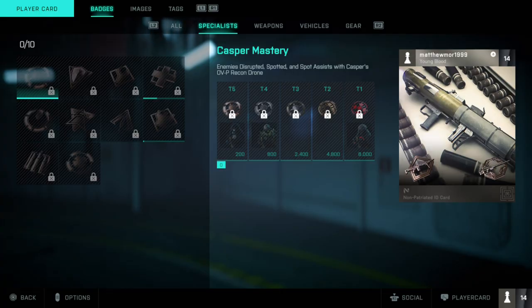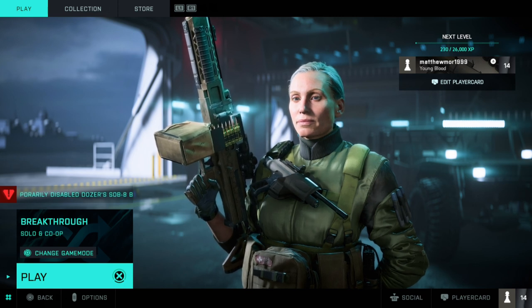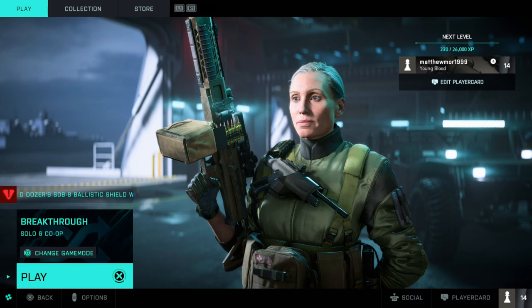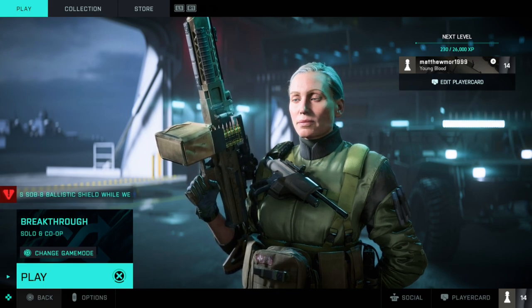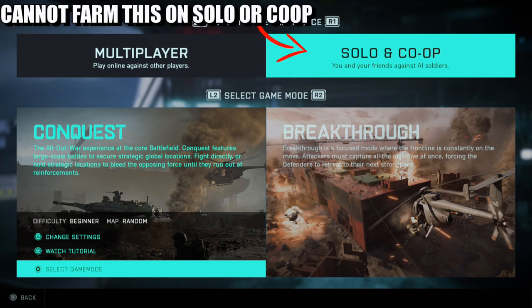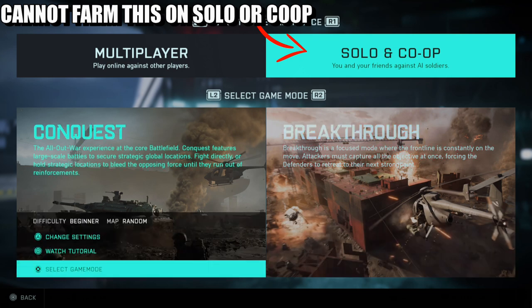What's up guys from Skullbusters. Today we're on Battlefield 2042, and this is going to be the trophy called Universal Soldier. What you have to do is simply get a T1 mastery badge. First things first — if you come over to All-Out War, you cannot do this on solo or co-op. I have tested it out with the tank, and you cannot farm it on solo or co-op.